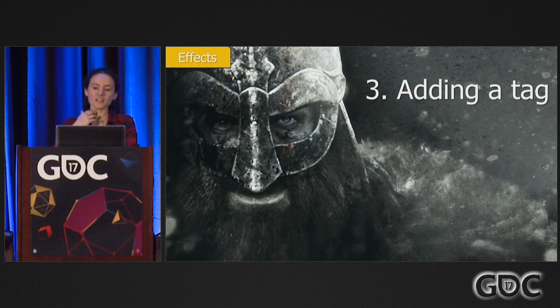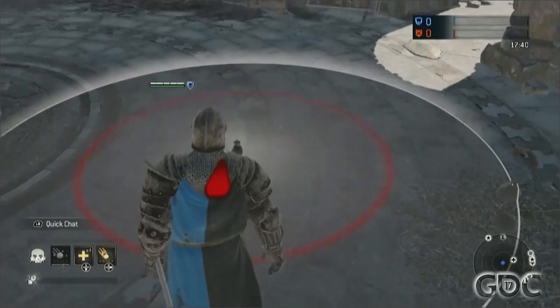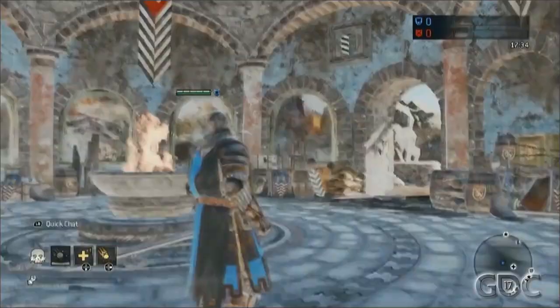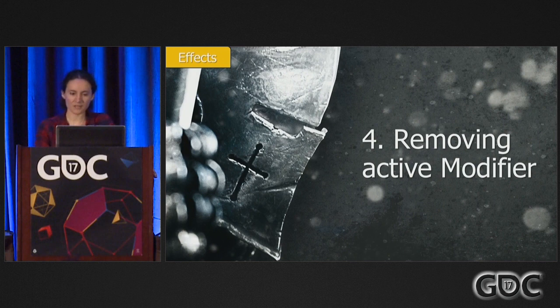Adding a tag — these are labels that say that the entity has a certain property or status. Examples of these are being in stealth mode, being stunned, or being uninterruptible. In this video, we will see the warden throwing a stun bomb at his own feet and stunning himself. You'll notice that the UI gets hidden and there's a post effect that makes it harder to see what's happening in the game — this is done as a modifier.